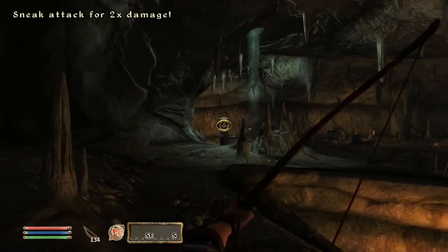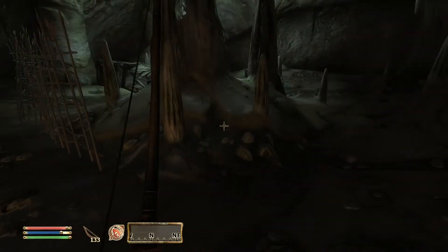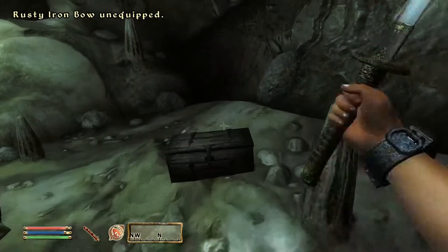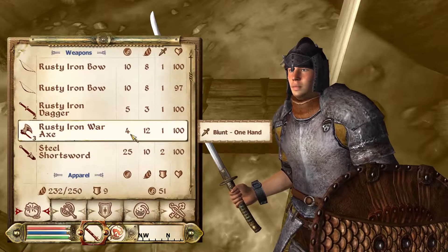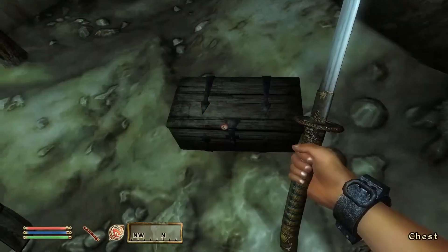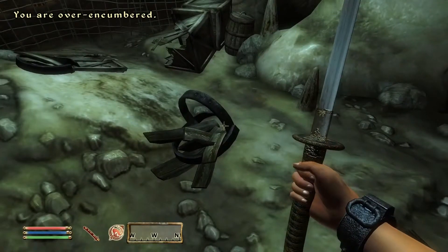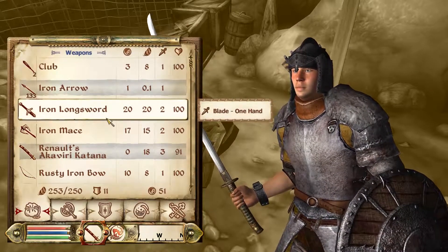Oh no, oh crap! There we go. Now I keep equipping that crappy leather shield — I want to put this instead. Oh, we got our first repair hammer! I got a long sword — does two damage but weighs 20. Holy poop.